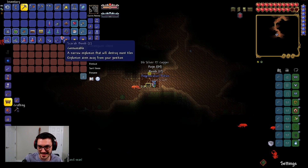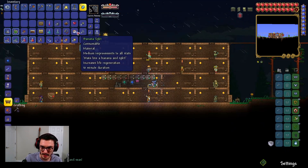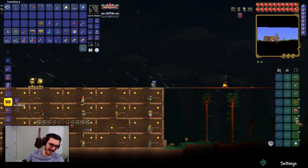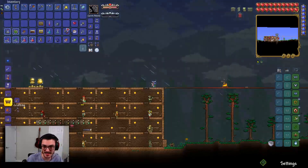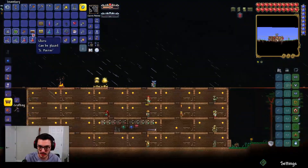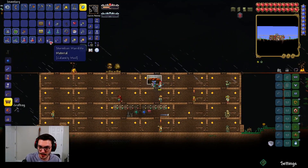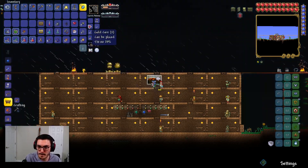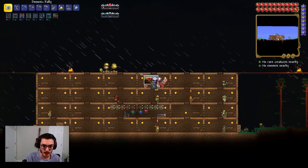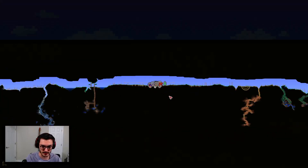Sweet! Luxor's Gift — weapons fire unique projectiles based on the damage type they have. Some weapons are unable to receive this bonus. Oh, yo-yos get it — that's sweet! So every time I throw it, it gets a unique projectile — that is pretty dope, I like that a lot. I did not expect to find that so fast. What do I want to get rid of? The Shield of Cthulhu is just too good for movement.